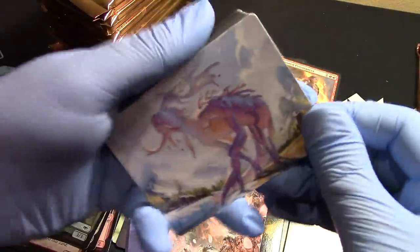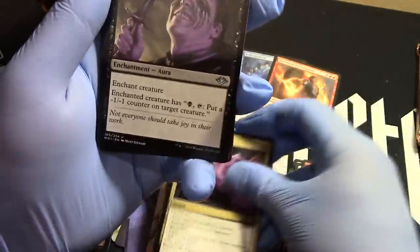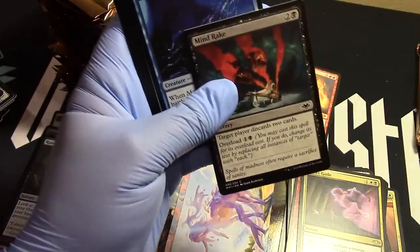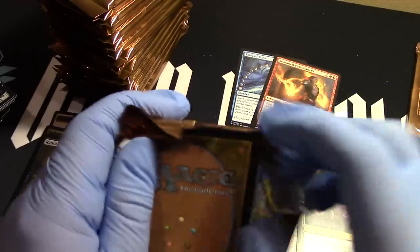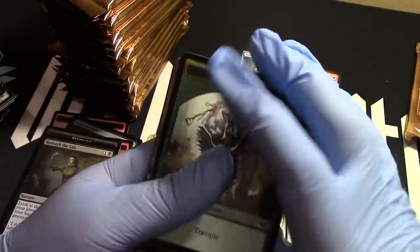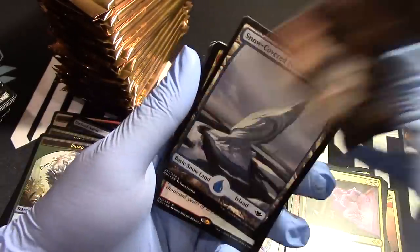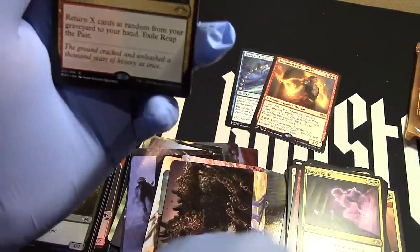Soldier and our foil. Rhino — 4/4 Rhino. I don't remember getting a rhino, but maybe we did. Island and Reap from the Past — there you go. I thought it was a lamp, sorry. I don't know why I was thinking that.